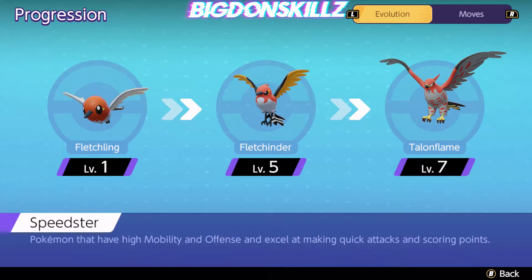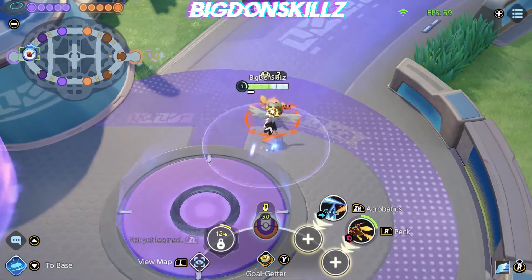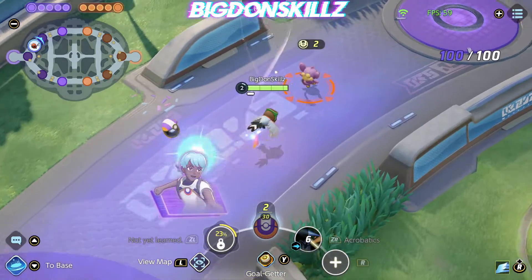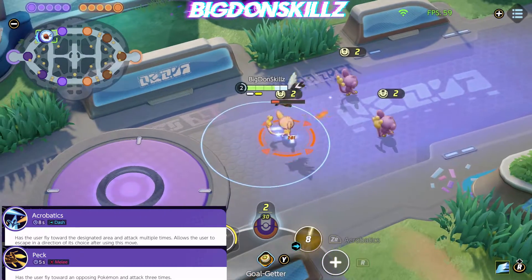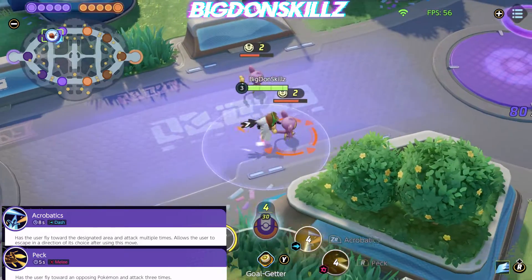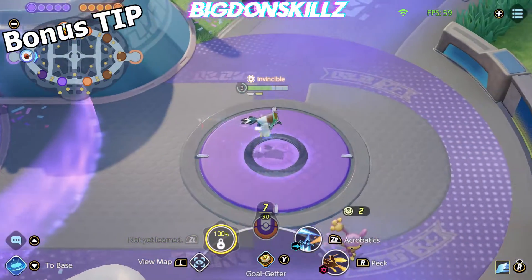In Pokémon Unite, every character starts off with two basic moves that eventually evolve into two sets of other moves. With Talonflame, you can run Acrobatics or Peck. Both of these moves are very good, and you'll realize that some of his later kit are essentially reflections of these moves — both very fast, high-mobility moves.